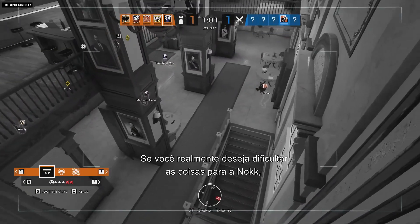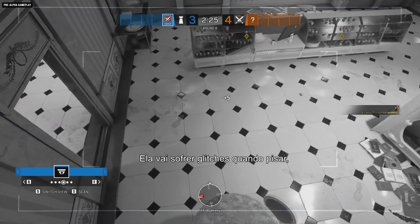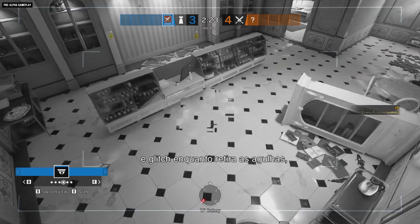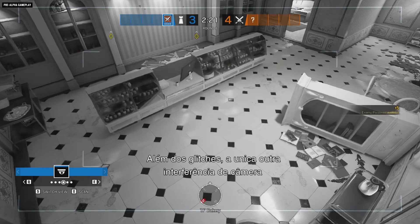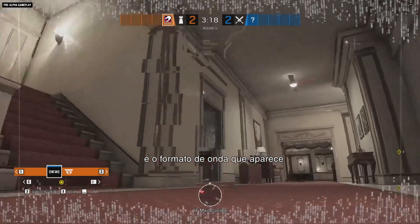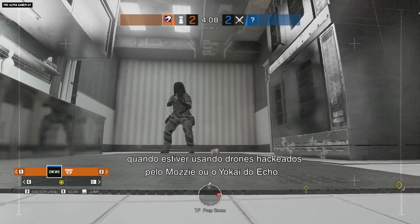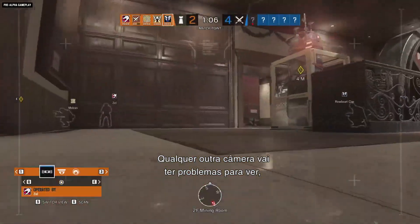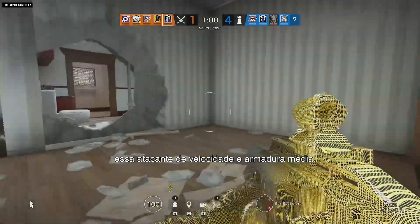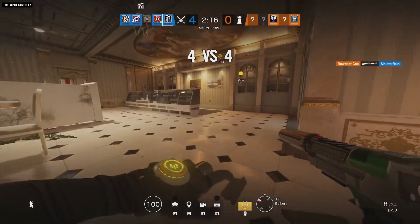If you really want to make things tricky for Nook, take Lesion and his Goo Mines. She'll glitch when she steps on one, glitch every time she takes damage, and glitch while she pulls out the needle. Aside from the glitch, the only other camera interference that will let you know Nook is nearby is a waveform effect that appears when using Mozzie's hacked drones or Echo's Yokai. Every other camera will have a hard time seeing — and your ears will have a hard time hearing — this medium speed, medium armor attacker.